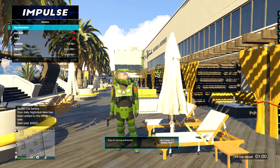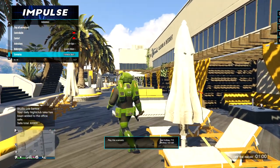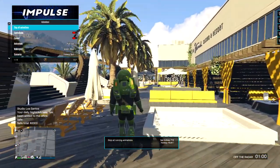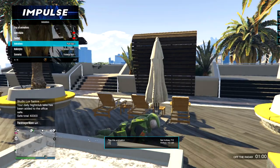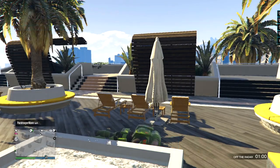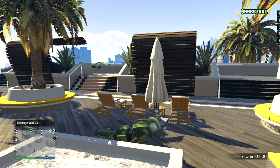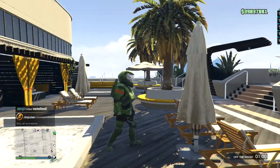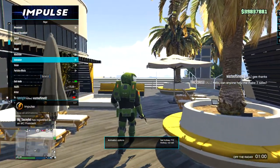Animations — I use these a lot. One thing I'd definitely suggest is adding a hotkey to Stop All Animations, because you can't stop animations unless you have a hotkey or go all the way back into the menu. For example, I can do push-ups, but if I close the menu I can't stop it. Since I have a hotkey set to the End key, I can simply stop the animation right then and there. I use animations for thumbnails.